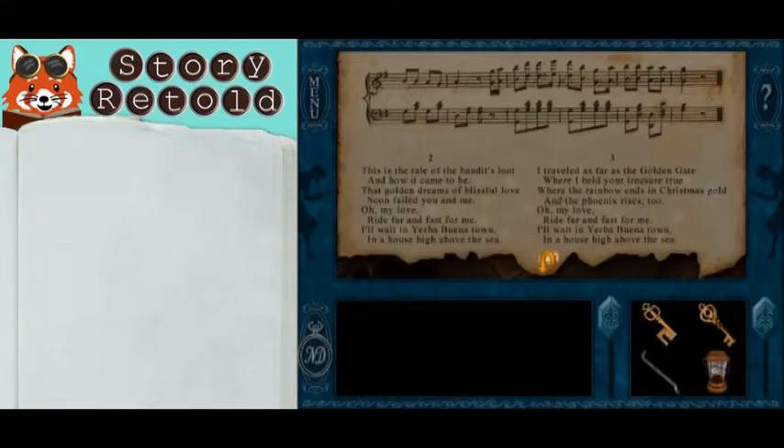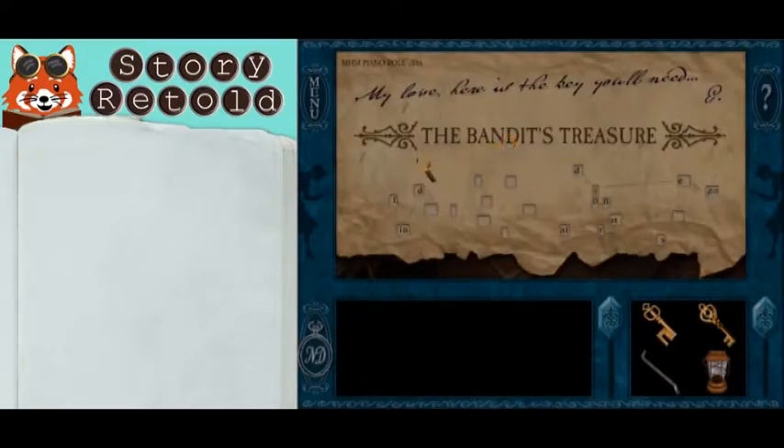Now pick up the piece that you just found and connect it with this one. Overlaid, you find the words that say: find Diego on stairs.